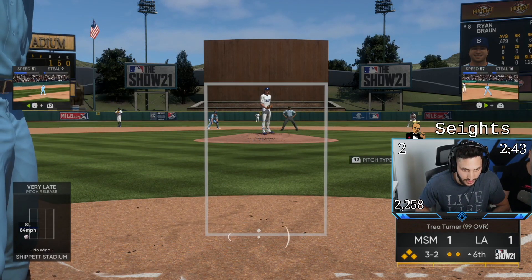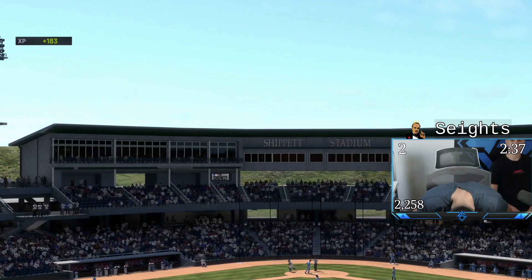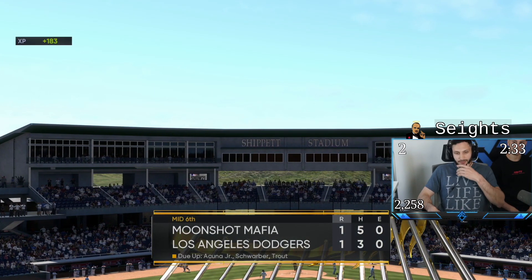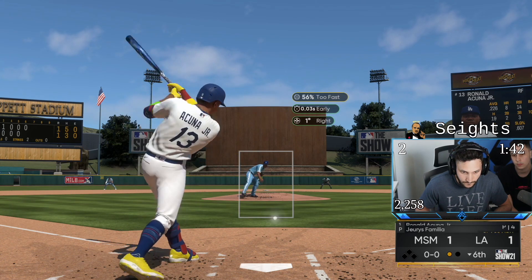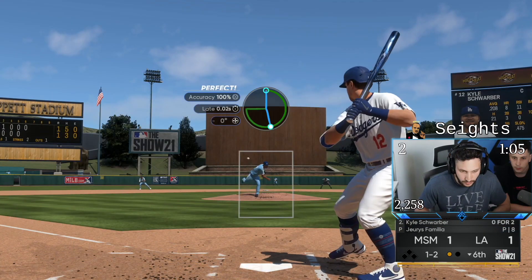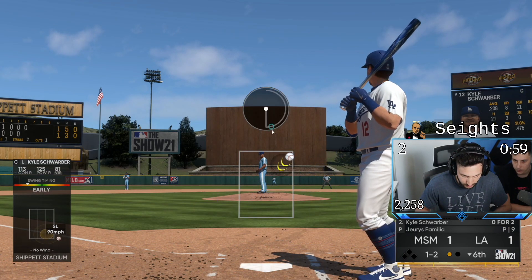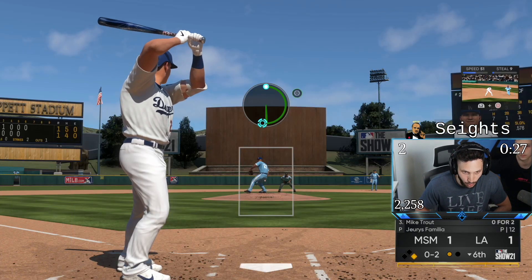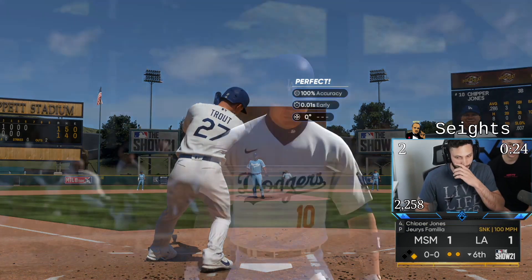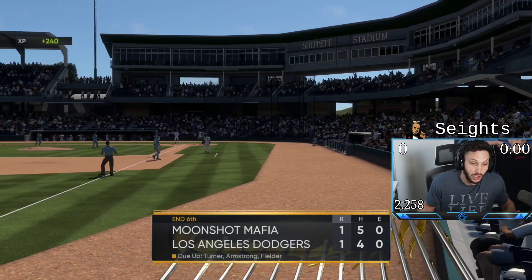That's a hell of a take. I cannot believe we didn't score that inning — the game just didn't allow me to score there. Since he missed that we can throw the slider in the dirt and tunnel it. It wasn't the best pitch, it kind of hung too much, but it works. I kind of want to go up and in with that sinker. Prince, I need you to move. Let's go Familia! That's gas — we're heading to the 7th inning in a 1-1 game. It should be 3-1 but we just gotta calm down, take some good swings, and score some runs.